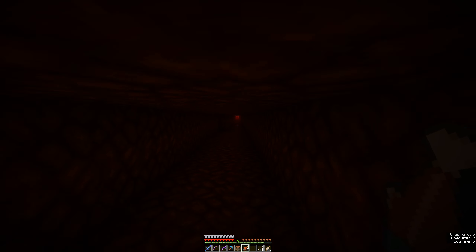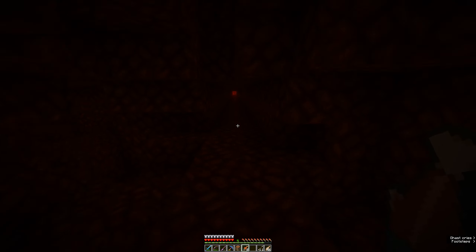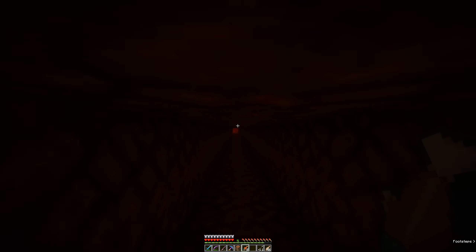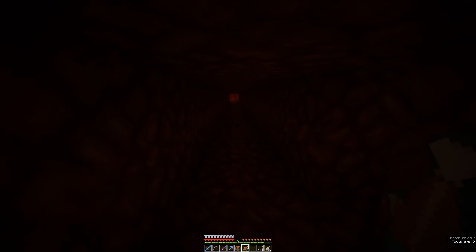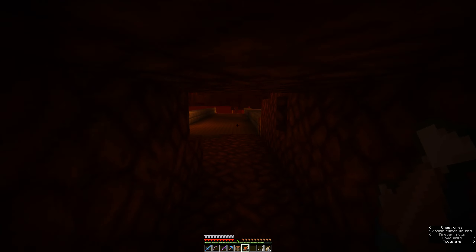Now if you want to do this, it's a faster, easier way. I was planning on adding blue ice into this so that way we can just slide and whatnot. But I thought to myself, I'll probably go way too fast and I'll probably slip off into lava and whatnot.